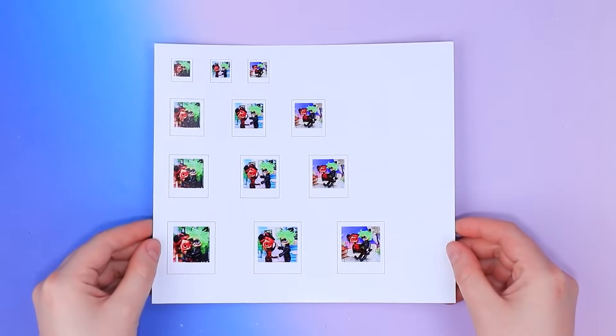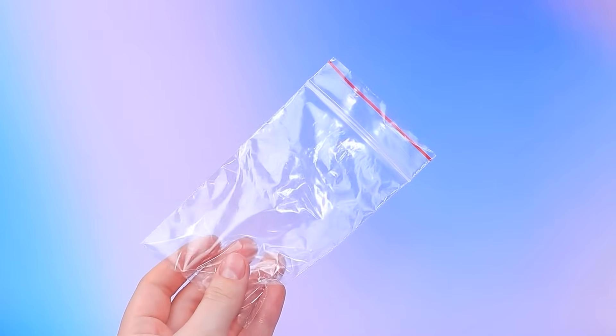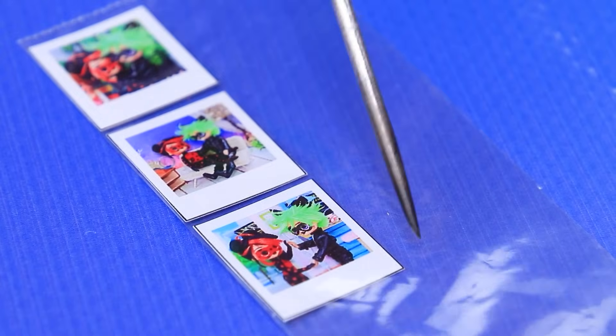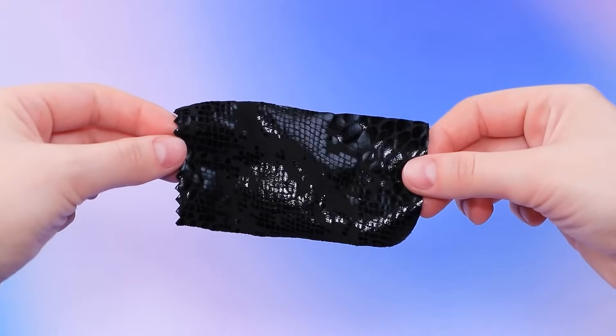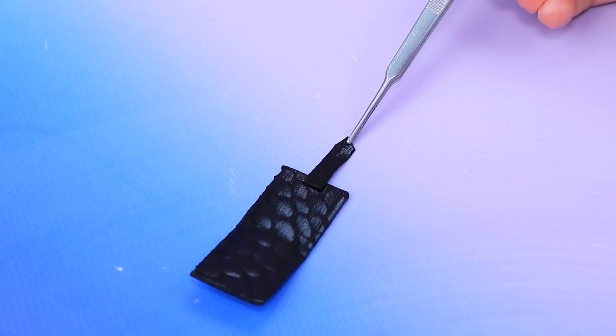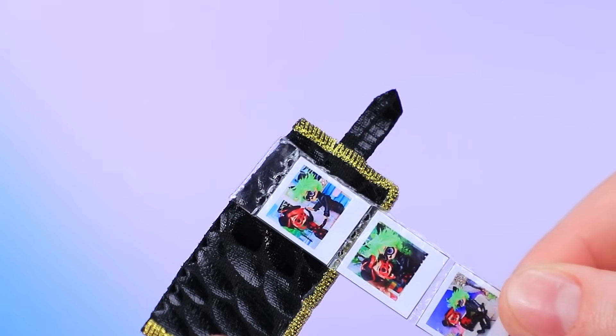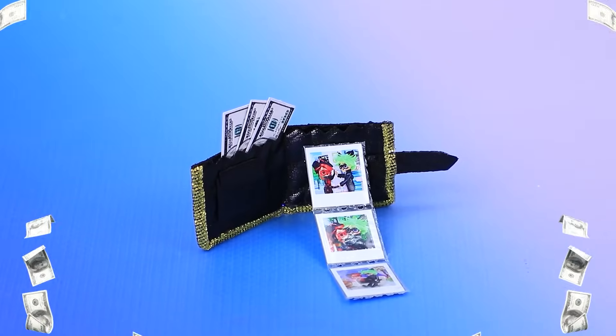Prepare the prints. Take a Ziploc bag. Trim the excess. Apply cardboard. Knead a fastener. Decorate with ribbon. The wallet will bring back memories of wonderful days.